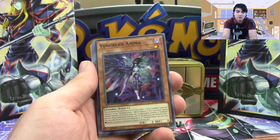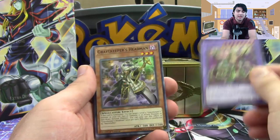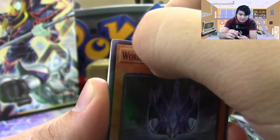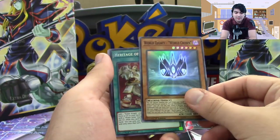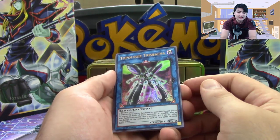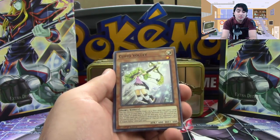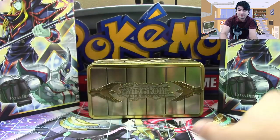We've got Vampire Scarlet Scourge, Vendread Anima, Sky Striker Mecha Hornet Drones, Predaplant Dragostapelia, Gravekeeper's Headman, Psychic Ace, and World Legacy World Crown — and what the... there's a white dot on there. Wow, that's an actual printing error that happened. Huh, interesting. We've got Heritage of the Chalice Secret Rare, an Ultra Topologic Trisbaena — if I even pronounced that right — Sentry Frog, Noble Arms Claíomh Solais, Gouki Octostretch, Crusadia Vanguard, Cupid Volley, Gladiator Beast Dragases, and World Legacy Struggle.